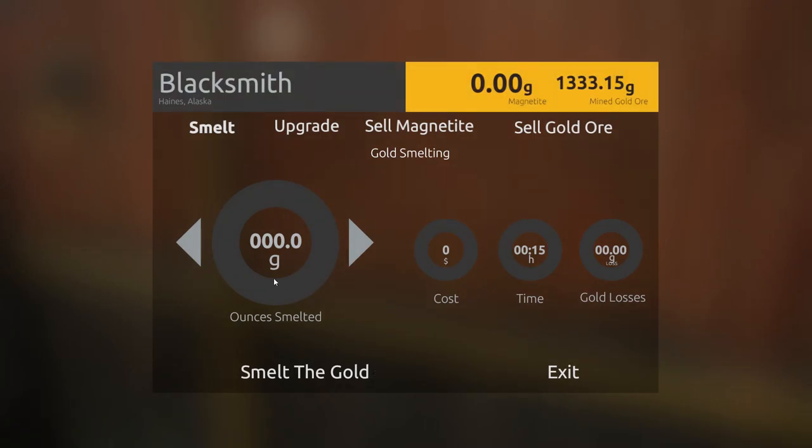Let's check and see how much it's going to cost us to convert this gold. I have 1,333 grams, but I only have enough money to do 114 grams at a time. That's not great — I'm going to have to do this probably in a couple of trips. So I'm going to convert these to a bar, sell it at the bank, come back to convert more, and then we'll just go ahead and see what happens.